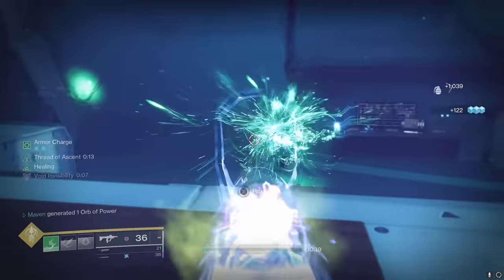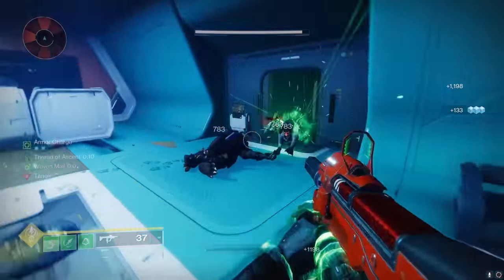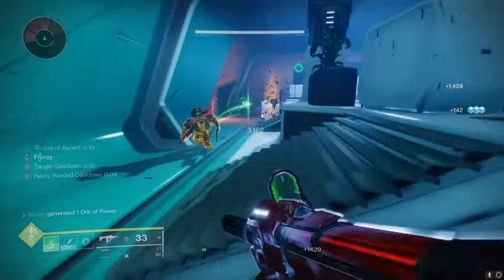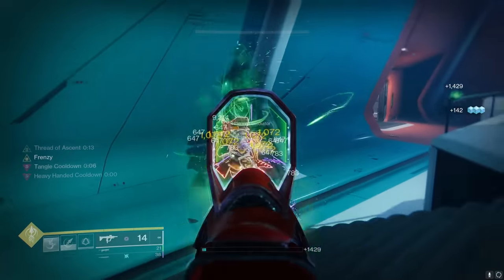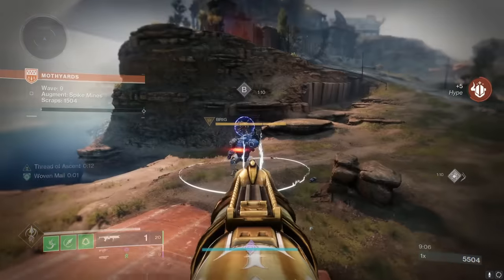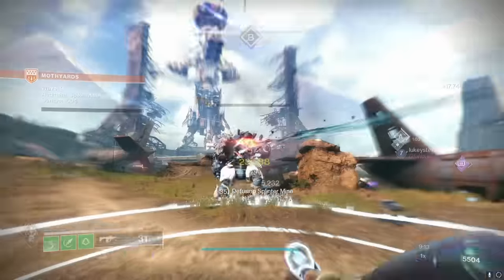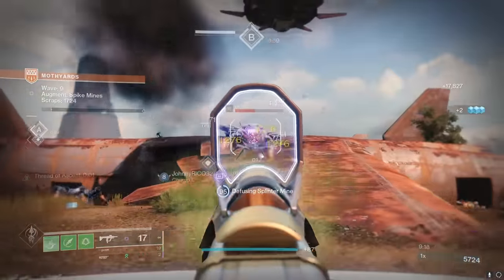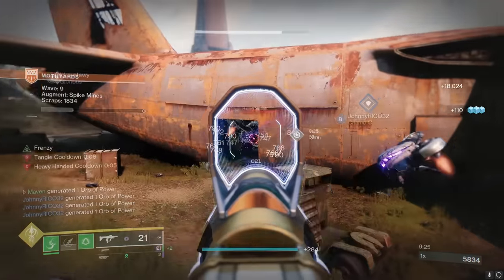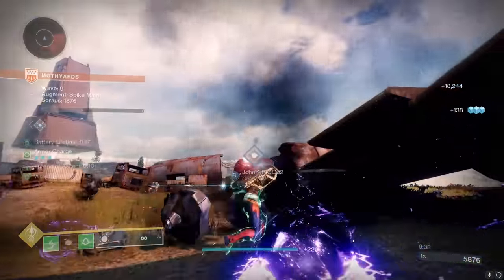As for taking advantage of Indomitability on a light subclass with the Recluse — on Solar you'd rather use something with Incandescent, on Arc you'd rather use something with Volt Shot, and on Void the only relevant grenade-spam build is Controverse Hold, which is for high-end endgame content with champions where you wouldn't really be using a Recluse anyway. It's really hard to justify using the Recluse in any situation over the Funnelweb. And if you don't have a god roll Funnelweb, you can still farm it — focus it at Banshee with Gunsmith Engrams, or do that Dreaming City route that was popular for an hour and focus like 20 Funnelwebs.